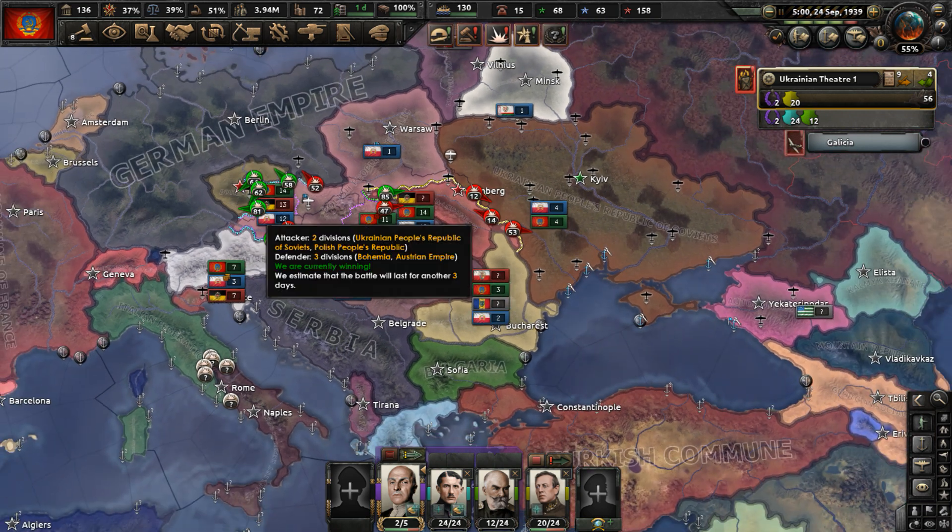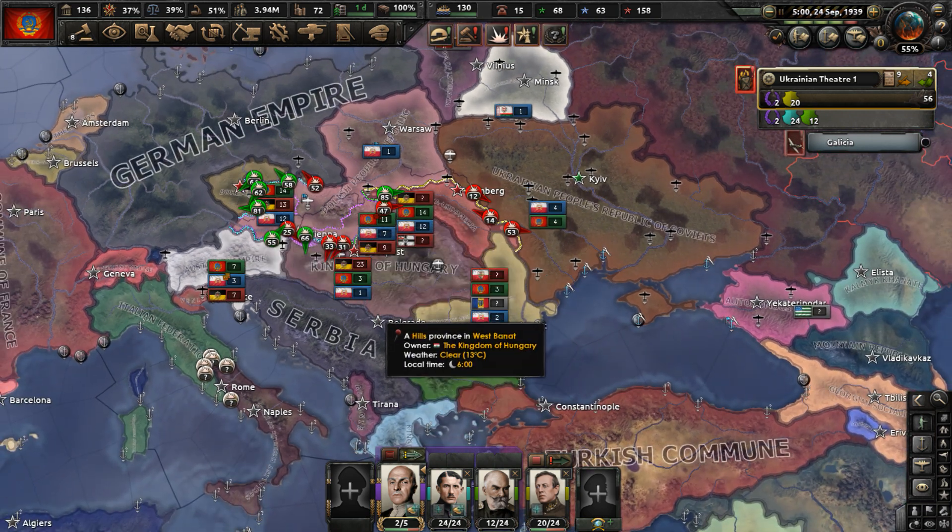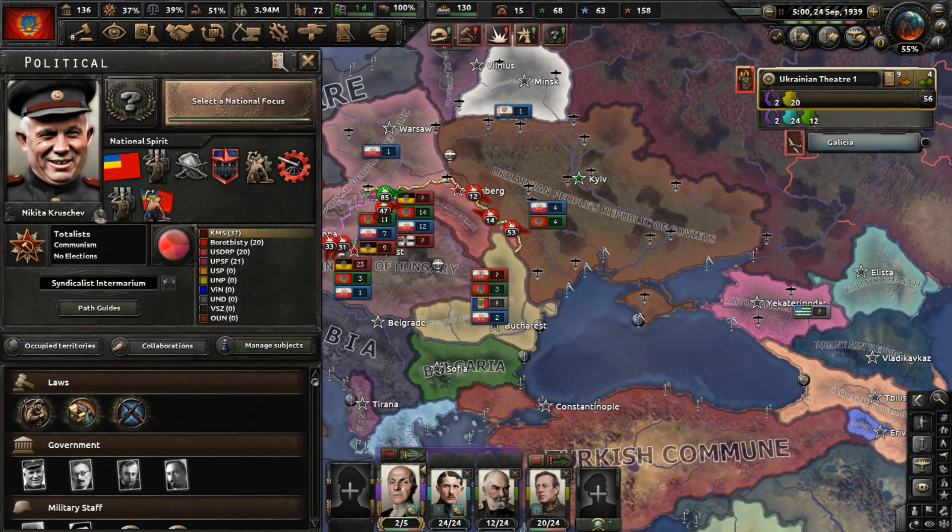I'm going to end part 8 of my Kingdom of Ukraine Khrushchev Path playthrough in the Hearts of Iron 4 mod Kaiser Redux here. If you enjoyed the mod, you can check it out in the video description — the link is there. If you enjoyed the video itself, make sure to like, comment, and subscribe.